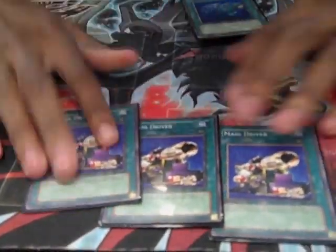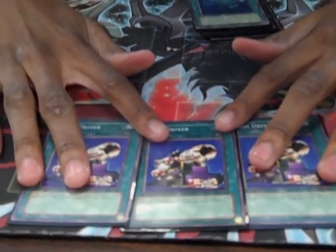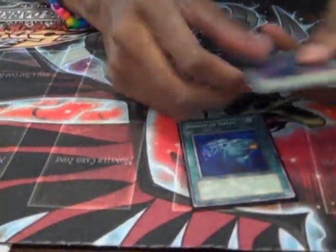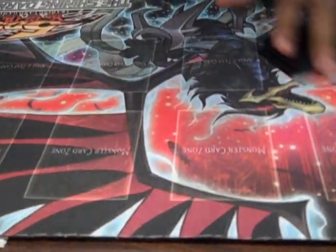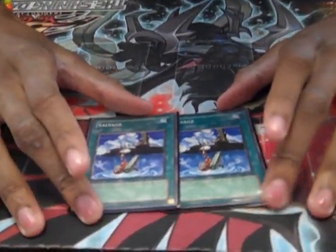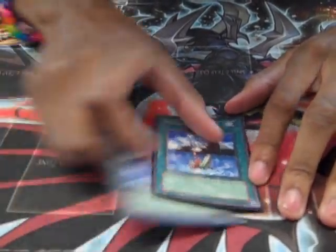Three Mass Driver — this is the main part of the deck. You use this with Ronin Toadin to special summon Ronin Toadin and keep on tributing. You tribute one monster, and for every monster you tribute it's 400 damage. Three Moray of Greed — you just send back two Aqua-type monsters to your deck and then draw three cards. Two Salvage to add monsters from your graveyard to your hand.